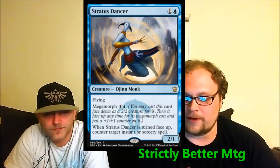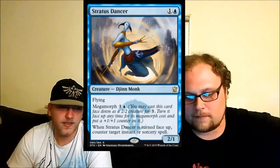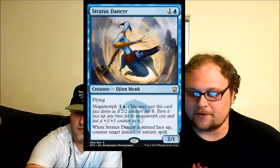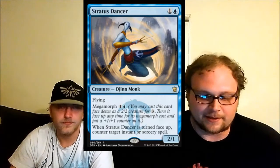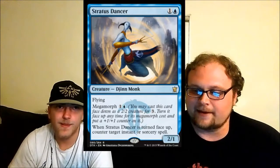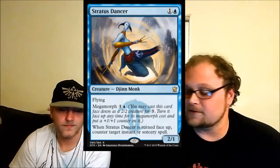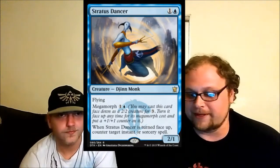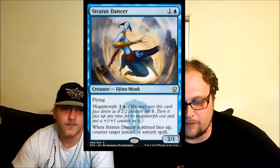Stratus Dancer — when first spoiled I was super excited. Tested as just a two-mana two-one flyer in aggro devotion and it was great. When flipped up it counters other counterspells in the control matchup, counters removal, and most importantly counters mass removal spells like Crux of Fate and Inhospitable. If you're playing blue aggro you literally don't have to care about board wipes. You can morph this on turn three and leave it hanging. Stratus Dancer is good — one of my favorite cards in the set.